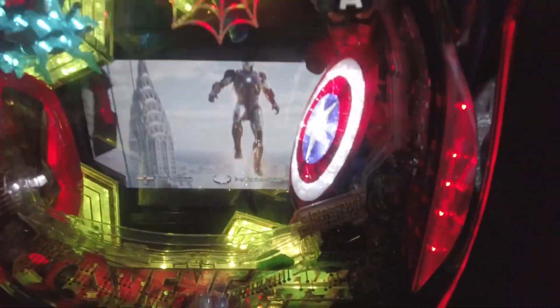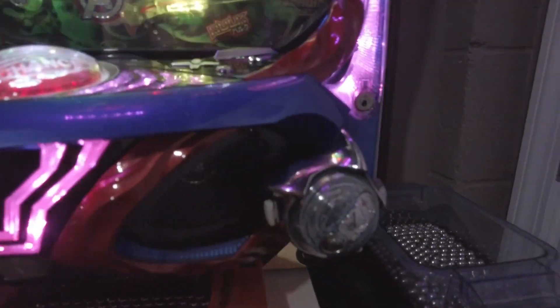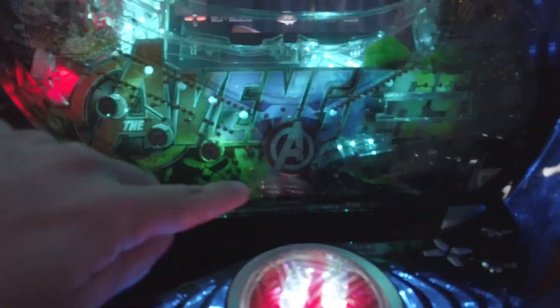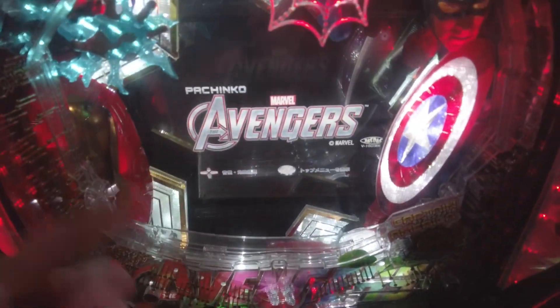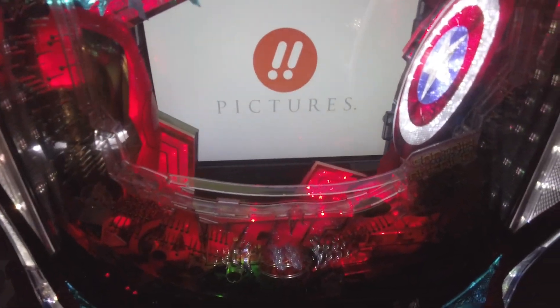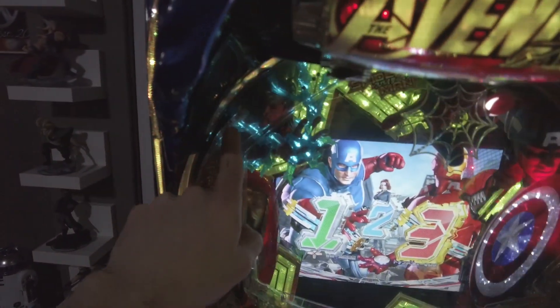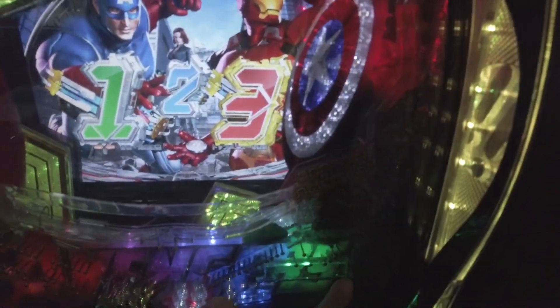Basically what you're doing in pachinko is putting these little balls in and shooting them with this handle. You adjust the speed — the more you hold it to the right, the faster the ball shoots up. It goes all the way up and comes back down through all these little pins, and you're trying to get it into the center. When you get three balls in there, jackpot hits and the wheels start spinning just like a slot machine. You see numbers on screen and when all three match, you're in bonus mode — where instead of aiming for the center, you aim for a little door that opens on the side.